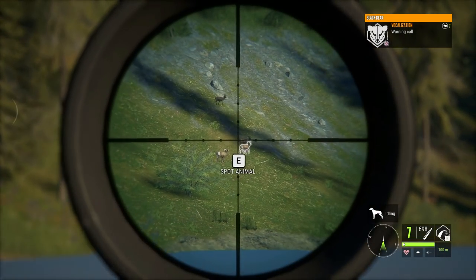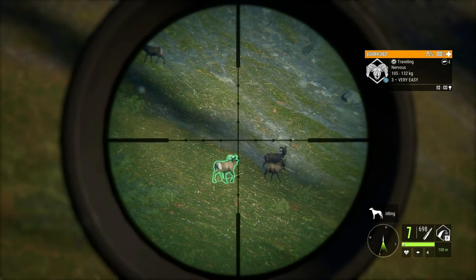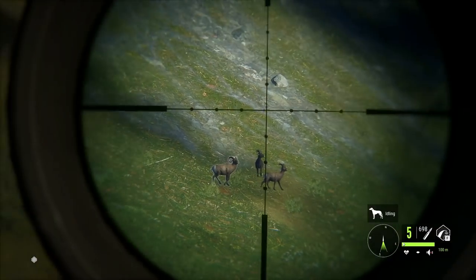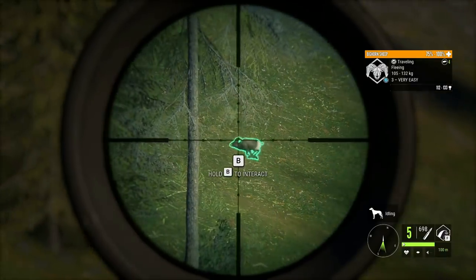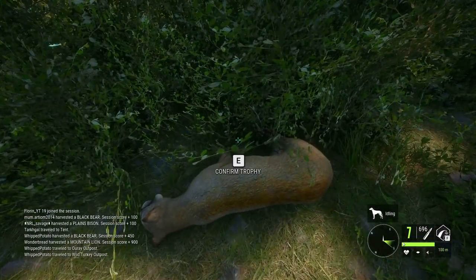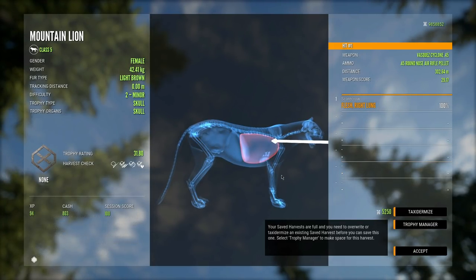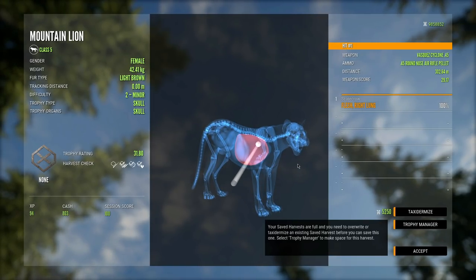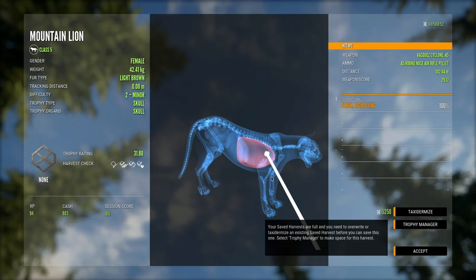Honestly, this rifle is so underrated. I really feel like not enough people use it, and I really feel like we need to use it a little bit more than we have been. Now that is about 180 away. Let's do our best to get this on the move. We actually nailed that shot right there and I'm hoping it hit lung. But it's not losing health, so I'm guessing we missed a little. Here is our mountain lion tucked away in this bush. Let's see where the shot hit — it was a right lung hit at 302 meters. That is wild. That is wild that it has enough penetration to do that. I swear the .223 wouldn't be able to. I might be wrong on that, but I really feel like this did better than the .223 ever could.